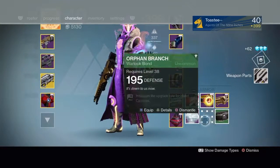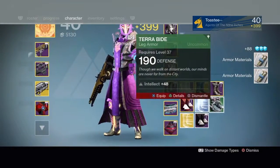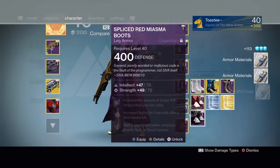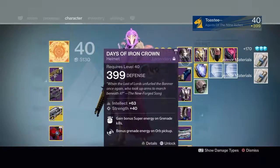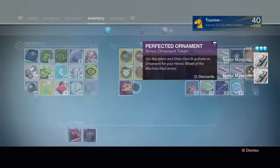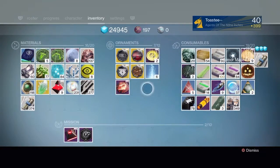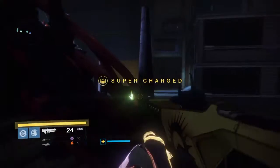Post-raid rewards discussion. Players react to loot: one got a 399 item, another got an exotic chest piece but wanted a different piece. Someone opens rewards and confirms: "I got an exotic chest piece."